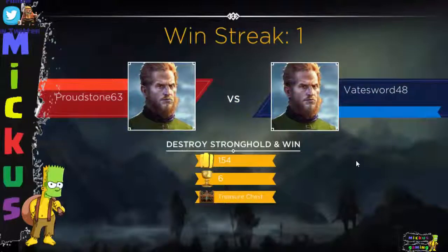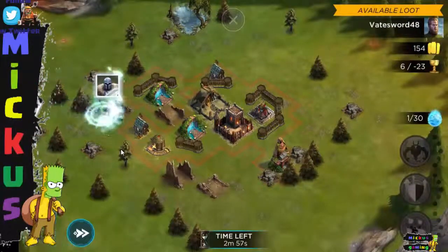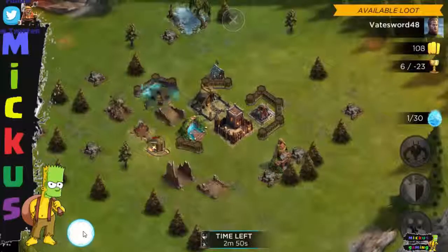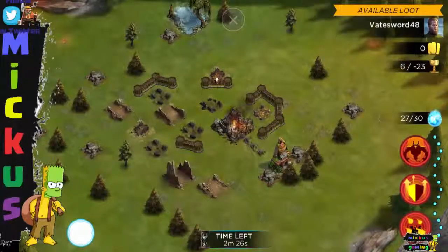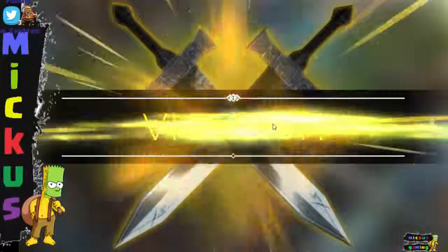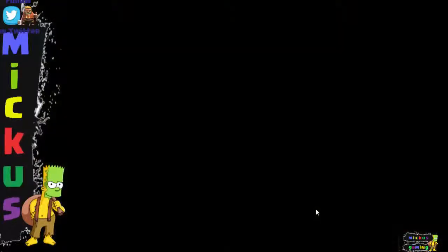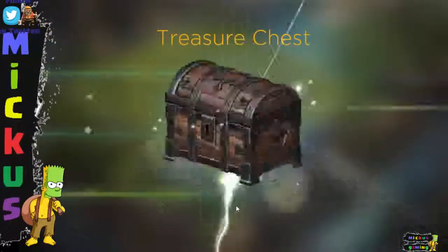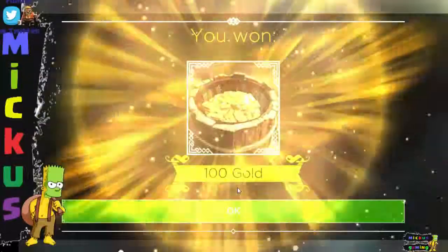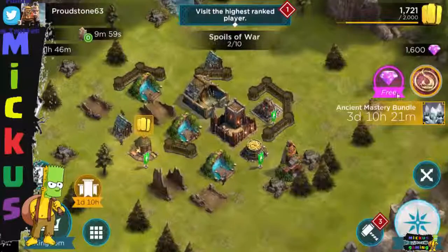Let's go into another multiplayer — we're gonna verse Veatsword48, which is an actual person. They've actually designed the base. Wardens, Soldiers first for the meat, and archers for the muscle. We're just gonna end it there — we're not even gonna bother because we have the winner anyway. We get a chest for being record streak number two. We've got two wins in a row now, and we're going to get a treasure chest. In that treasure chest there will be gold — one hundred gold. Don't worry, it's never that low — as you get more advanced, you get more.